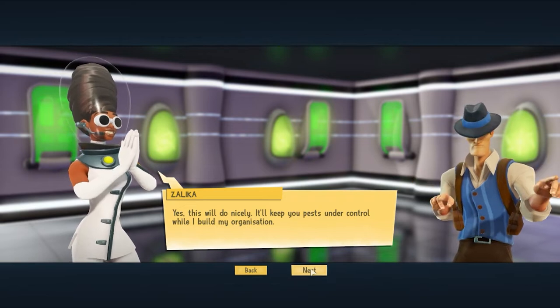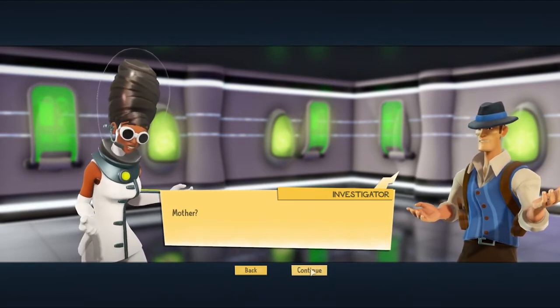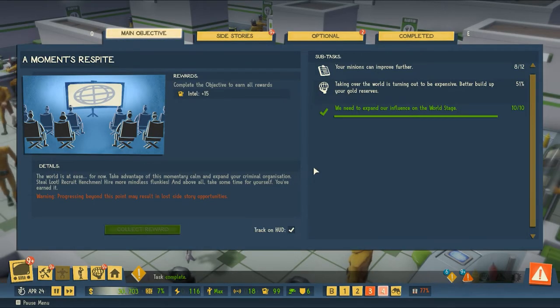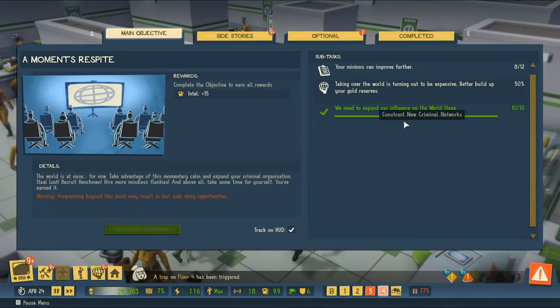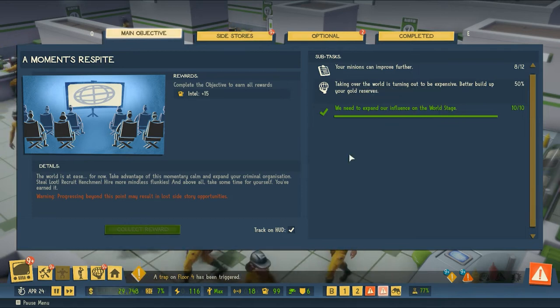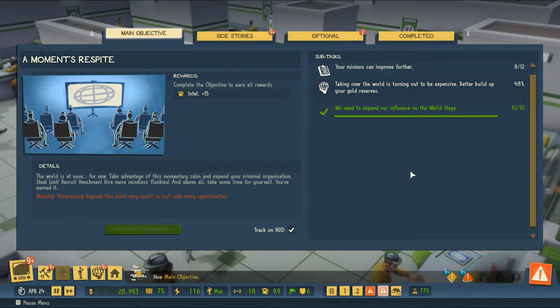We'll keep you pests under control while I build my organization. So we have thoroughly confused them. We need to expand our influence, which we're doing — takeover. The world is turning out to be expensive. Better build up your gold reserve. Your minions can improve further.